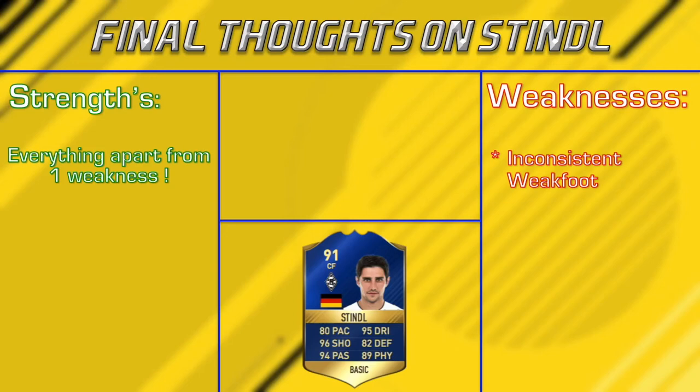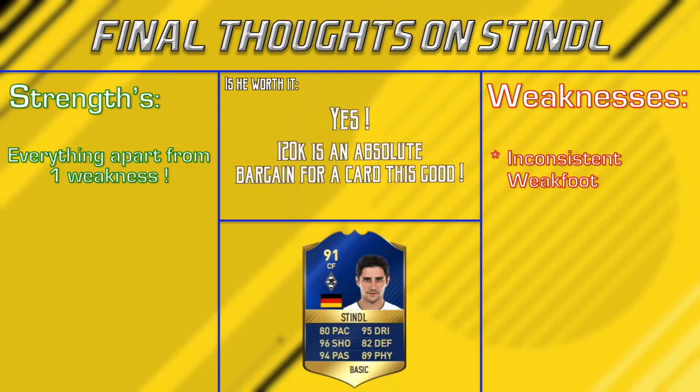His strength was decent — it's not something I would say is absolutely insane. He's got 89 physical on the card. He didn't quite feel like that; he was bullied off the ball a lot easier than I would have expected from time to time. But countering that, there were times where he felt like he had 95 strength. If it weren't for those times, I would actually consider his strength to be a weakness. But seeing as he did muscle off a lot of defenders I was expecting him to lose the ball to, it surprised me, so I had to consider it a strength.